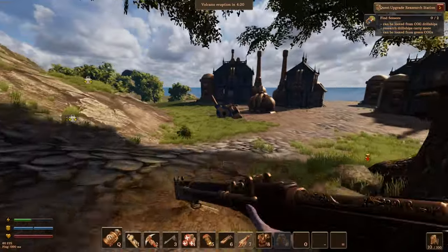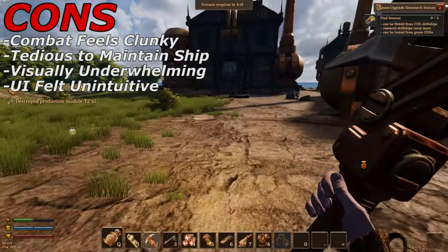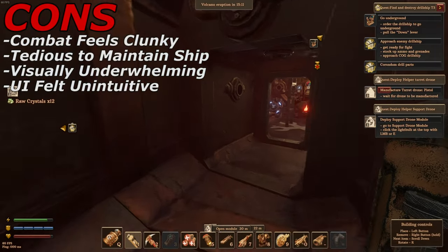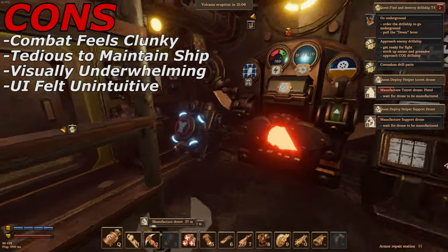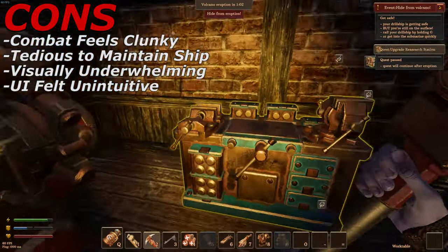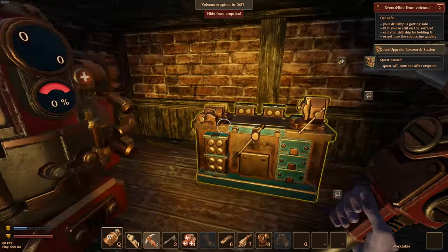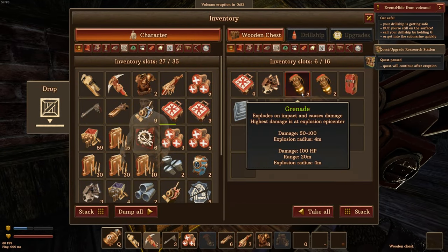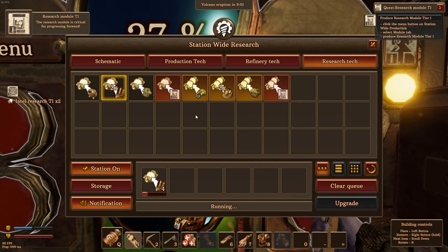Speaking of graphical fidelity, that brings me to my next con: the UI felt very clunky. Nothing felt intuitive when it came to interacting with the UI, and it didn't look graphically appealing. Interacting with crafting tables also isn't the most intuitive thing in the world. Overall, it just needs an overhaul and more polish — the concepts are there, but it doesn't quite make sense or feel right.